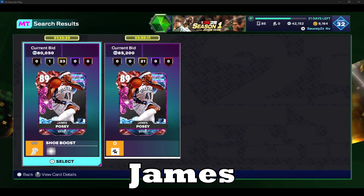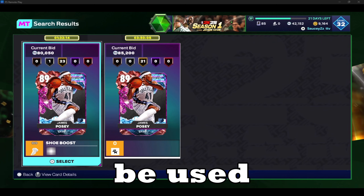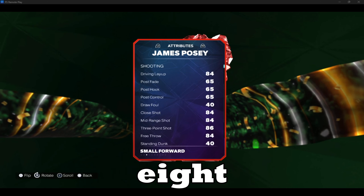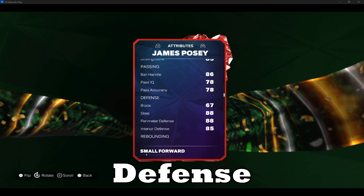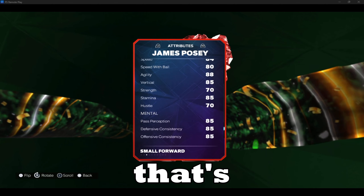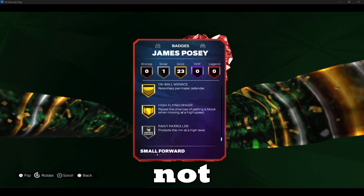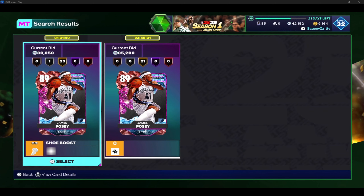The next card we have is James Posey, which I think is the second best card in salary cap. These two cards definitely could be used in your online play right now — a lot of people have them in their starting lineups for no money spent. James Posey is a beast as well: great badges all around, a little better three-point shot, defense is a lot better in my opinion, and agility is better too — strength is the only thing that's a little less. This one is already golded out, so it is crazy. My one and two are definitely interchangeable; it's just that I have Sharif and I do not have James Posey.